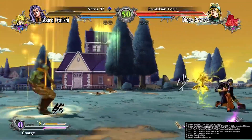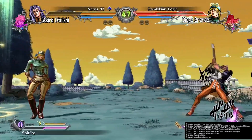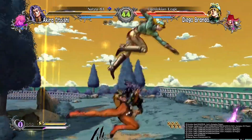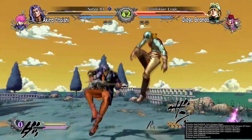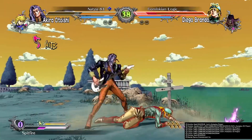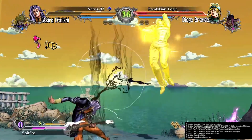So when he does the super, the electricity — you see that it's shining. It will go to the first level. Right now it's the second level. And when he's shining like that, some moves — or most of my moves, actually — do a crumple effect. So let's see if I can do it now. See? In the air, it gives you a lot of stun time.